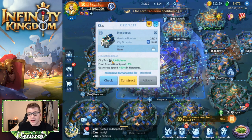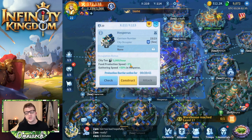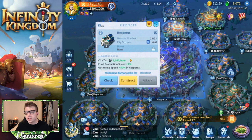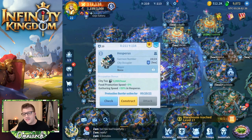The alliance gets the city tax - in this case 3,060 iron per hour. You also get a 3% food production speed buff just by having your alliance own this city. If you're in Hesperis territory as a member of the controlling alliance, you get 50% gathering speed, which is awesome. For each city an alliance controls, they get to choose a mayor - for this city, the mayor gets a 3% technology upgrade speed buff, which is really good. All cities have different buffs and taxes - food, wood, stone, etc.